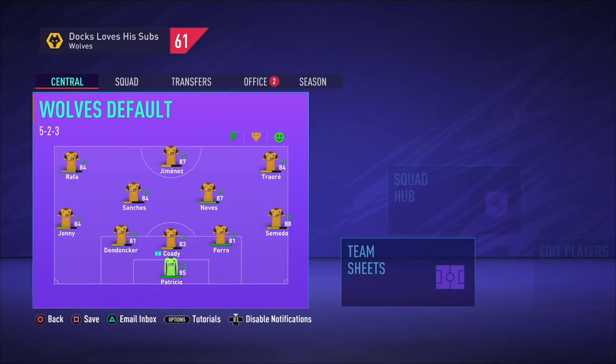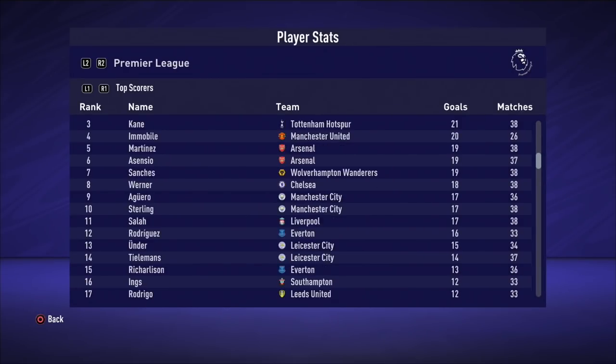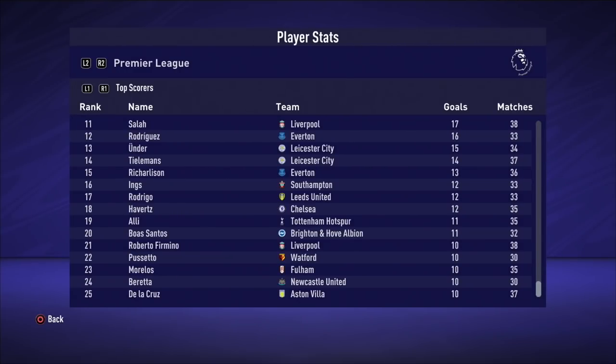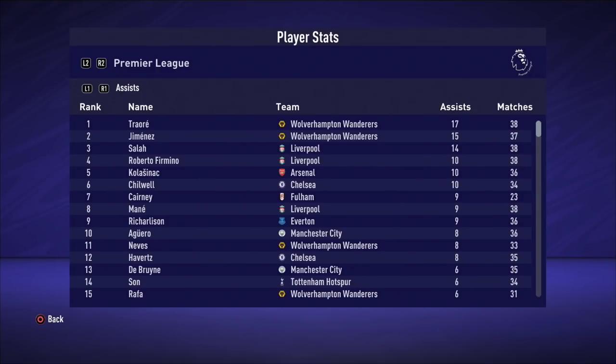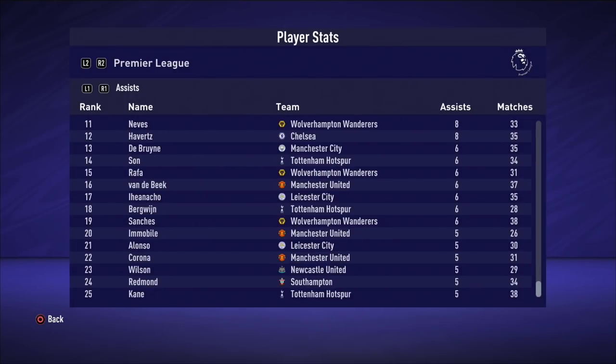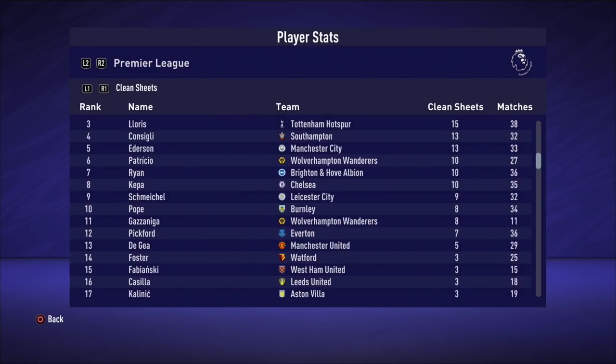Jimenez wins the Golden Boot — 31 goals in 37, having missed out to Salah by one last year. Renato Sanchez got 19 goals in 38 — 7th in the top scorer charts. Traore led the assist charts with 17, Jimenez right behind — 32 combined, which was great. Ruben Neves got 8 assists, Rafa 6, Sanchez 6 as well. For clean sheets, Alisson won the Golden Glove this year. Patricio got 10 in 27, pulling it round in the second half of the season. Gazzaniga was arguably our better goalkeeper with 8 clean sheets in 11 starts — I probably should have started him more.